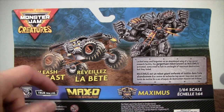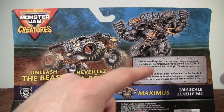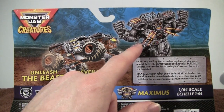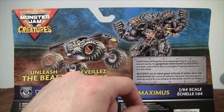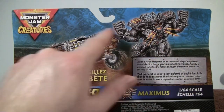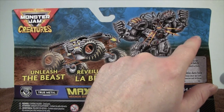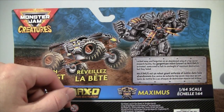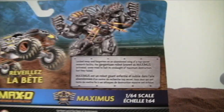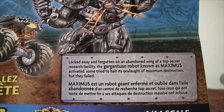On the back of the box we have the Max D Monster Jam truck flying high — 'Unleash the Beast' — and we also get a very intense look of Maximus, all fired up, his engines revving up. In the background it kind of reminds me — in the blue it has a picture of Maximus and then the Max D Monster Jam truck. The side of it kind of looks like a comic book looking background.